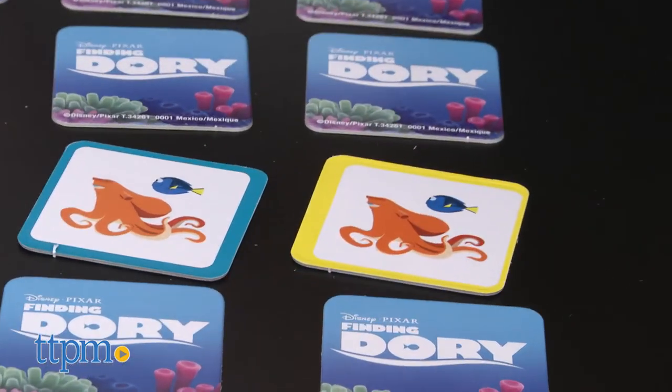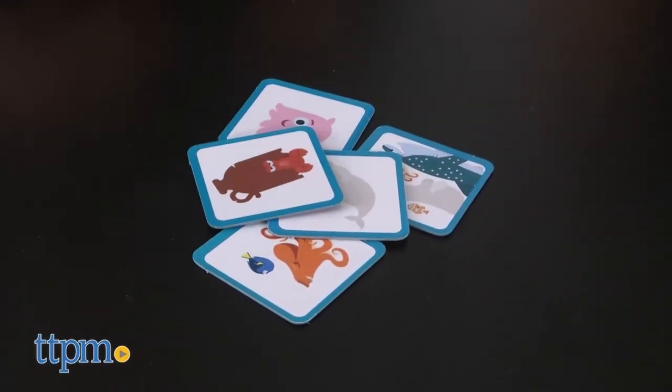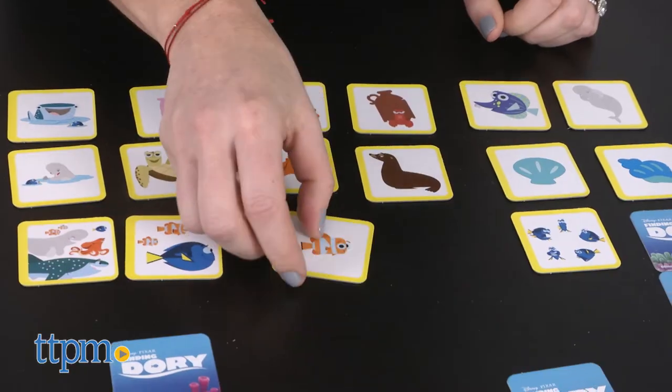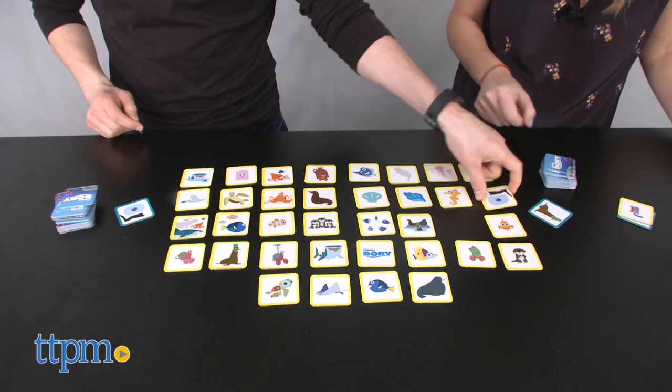This game includes a second way to play for beginner players ages three and up. All players are dealt an even amount of blue tiles, while the yellow tiles are placed face up so everyone can see the pictures. It's a race to see who can match the yellow tiles to their blue tiles first.